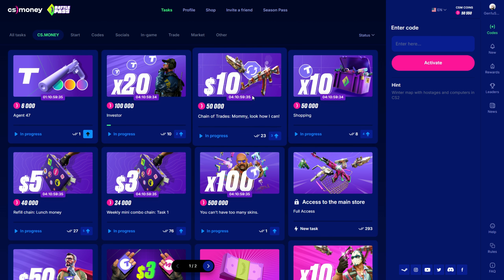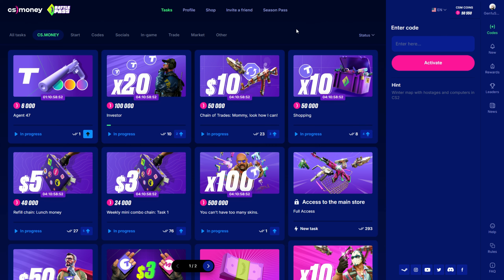I will show you everything inside this. So what you need to do is just go to the link in the description, sign up with my link, and you're going to get 30,000 coins from the start, from the beginning. And you have tasks here to do.